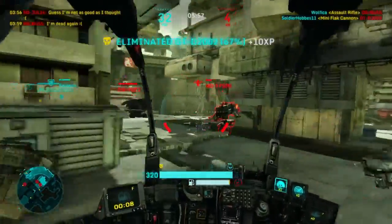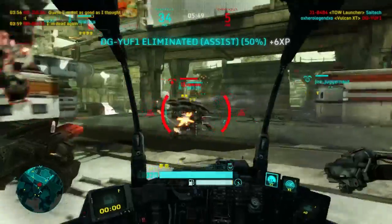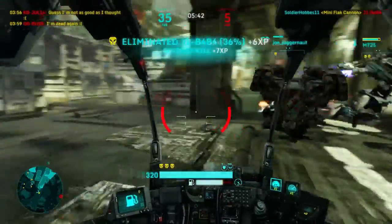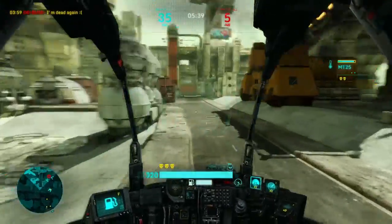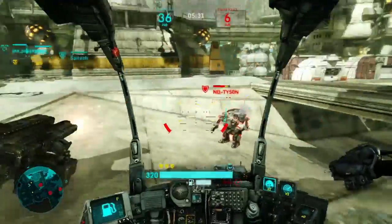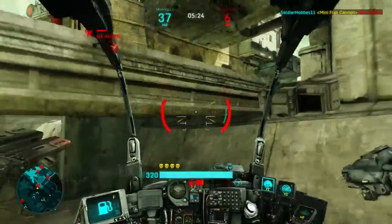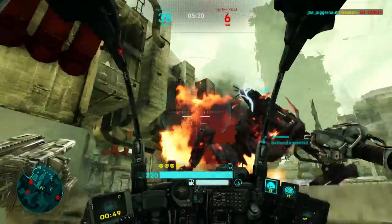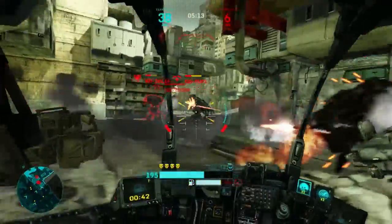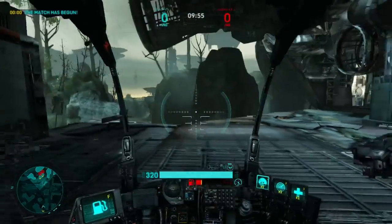I've seen a couple of Mini Flak Scouts do really well, because this weapon has some of the highest damage per second in the game. If you can pull off a Mini Flak Scout, remember to dodge around, confuse your enemies, don't stand still ever, and don't fly. If you do hop up, just do it quickly and come right back down. When you hop and then land, you're immobile for about a split second, so some enemies can punish that. The Scout is one of the best mechs for one-on-one fights, but as soon as your enemy count goes above one, that's where problems arise.